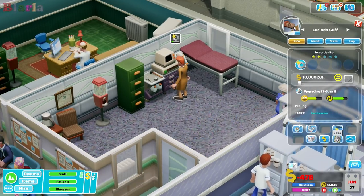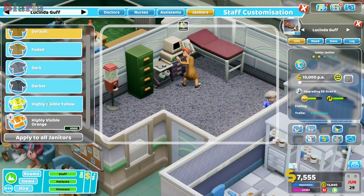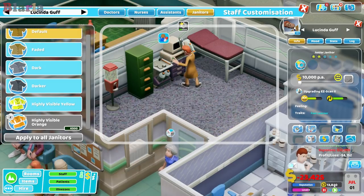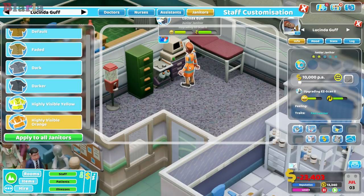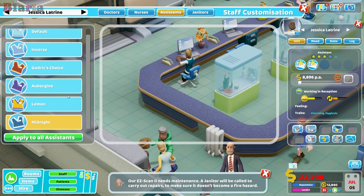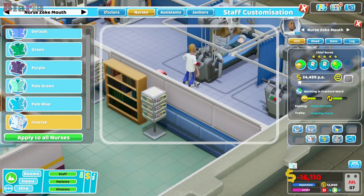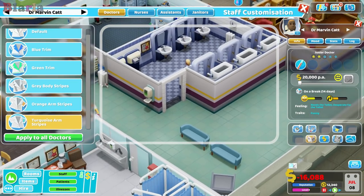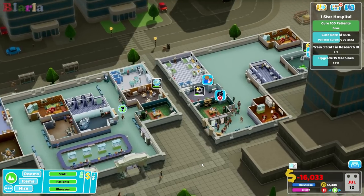Let's have a look at these uniforms - I like the idea of changing them. We haven't unlocked the highly visible orange yet - 500 kudos. I have all this kudos from the superbug event so let's unlock that and put them in the high-vis orange! We're missing the midnight in assistants, 500 kudos. And the turquoise arm stripes for doctors, 500 kudos. We've now finally opened up all the uniforms - pretty nice, a good use of kudos.